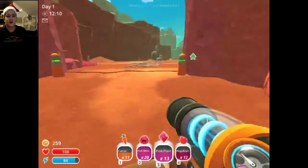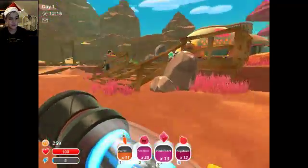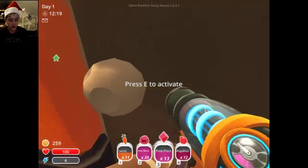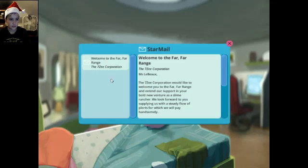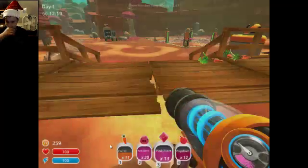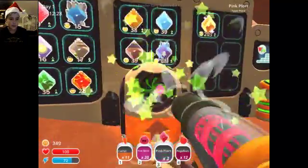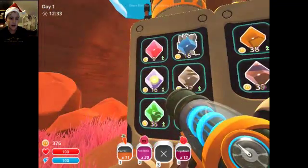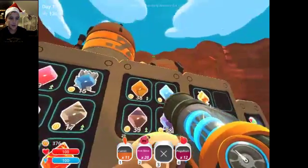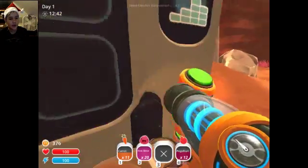I'm gonna look up another monitor so I can play slither.io and games like that for you guys — I have a monitor right here, I just need to get a cord for it. You can tell the different prices: that's a pink slime, rock slime, phosphorus, tabby, rad, boom, honey, water, hunter, crystal, and then obviously the royal golden one — and you can catch them.